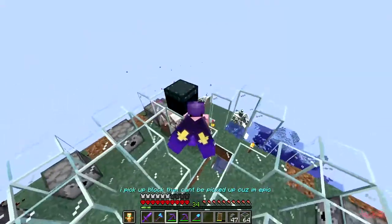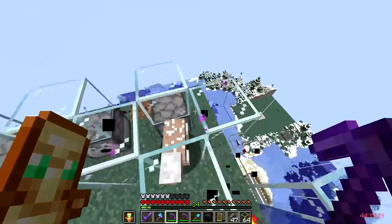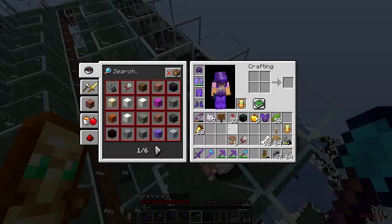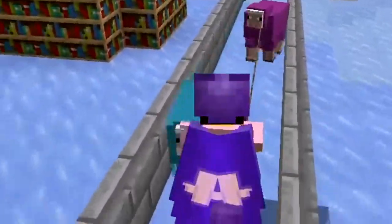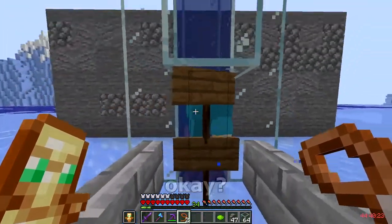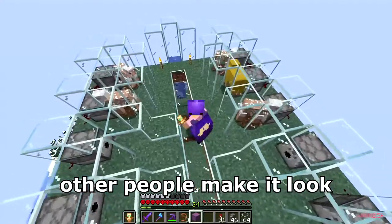It worked! I've never made something like this before and I didn't follow a tutorial — I actually just built it on my own. This seemed like the simplest way to do it, and yeah, it works. Oh god, I made a mob spawning platform. What is this? Don't die when you get up there, okay? That's all I ask. It's a lot easier than other people make it look when they did it.